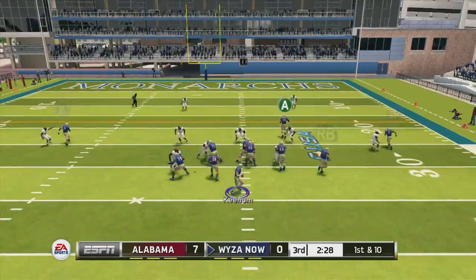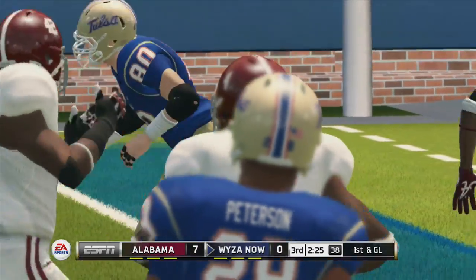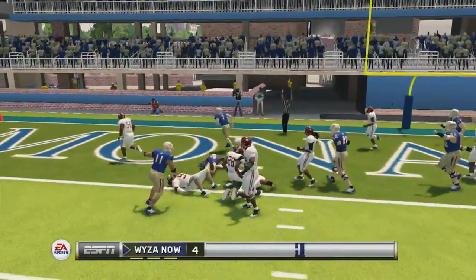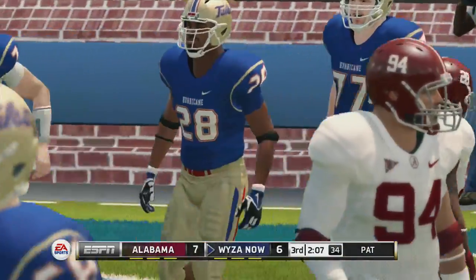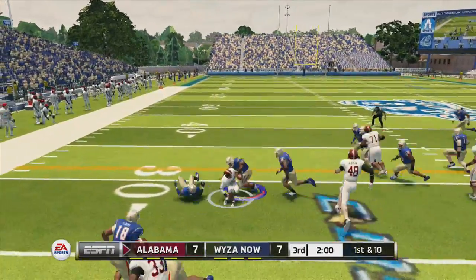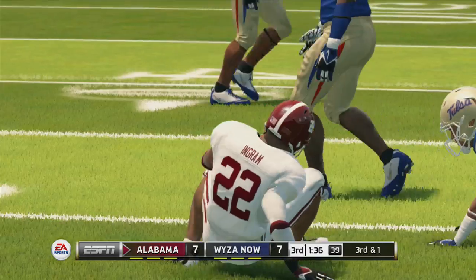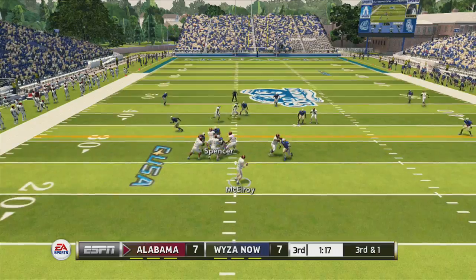I do like the toned-down Infinity Engine — it's not so flimsy anymore. Eford is a really good tight end. It seems like the rookies coming into the NFL in this game are extremely strong — the linemen and tight ends are all overrated in a sense, especially for such a weak draft. They have these guys rated higher than guys who were actually good in college and the NFL. We come up with a nice stop on third and one — we get a sack.